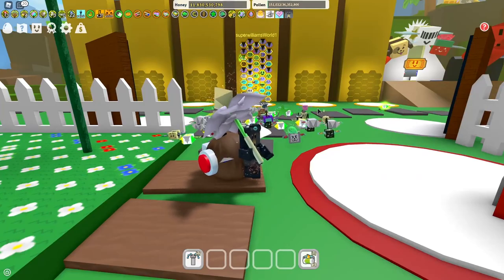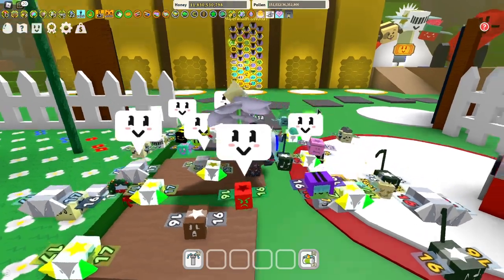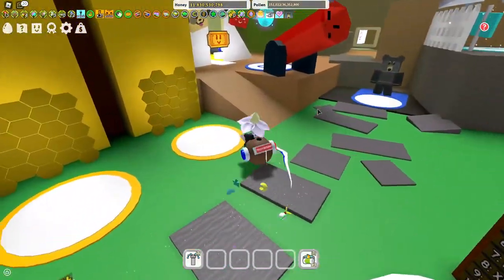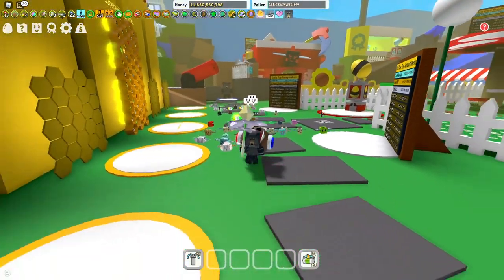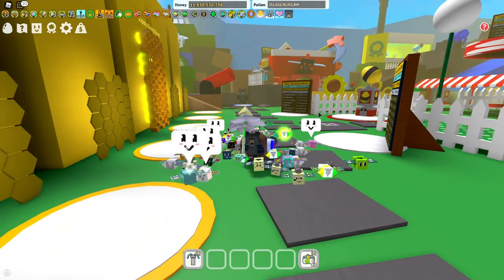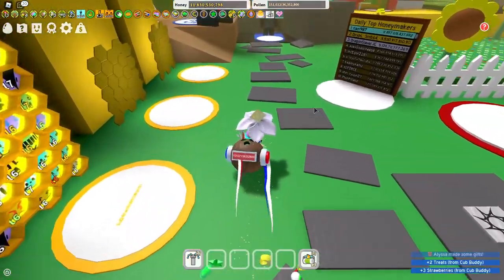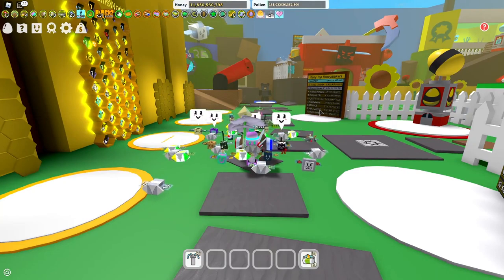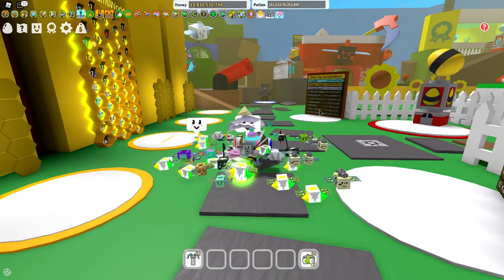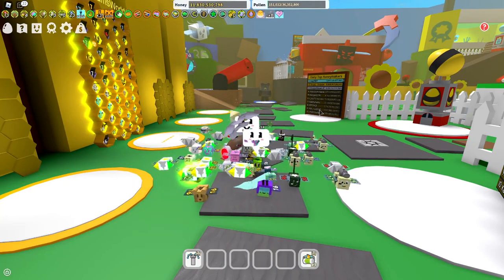To get the Silver Stickbug amulet, you need a score of 8 million and Stickbug must be level 8. To get the Gold Stickbug amulet, you need a score of at least 20 million and Stickbug must be level 11 — it can obviously be above that number, and this applies to all of them. For a Diamond Stickbug amulet, you need a score of at least 50 million and Stickbug must be level 13 or above.